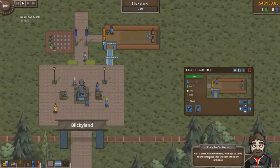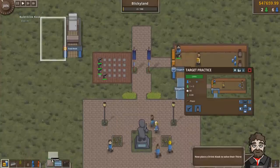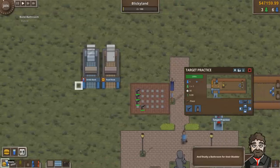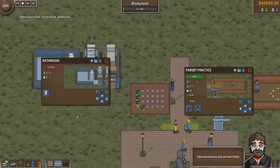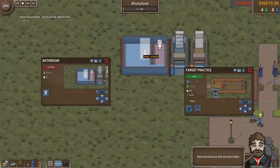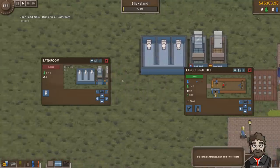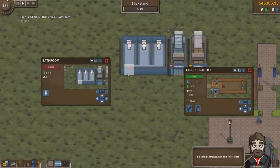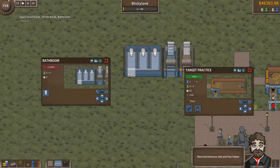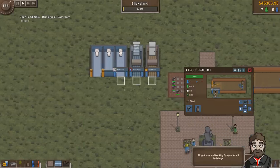Our guests also have needs we can solve — otherwise they will leave the park unhappy. Put a food kiosk over here to solve their hunger, a drink kiosk on the side of it, and then a bathroom. I kind of feel like more toilets is a good play — three toilets, that looks good. I need an exit and an entrance for the bathroom. Bathroom's ready to go.